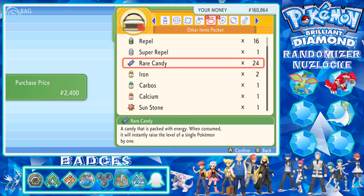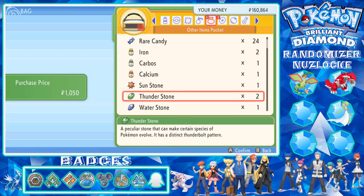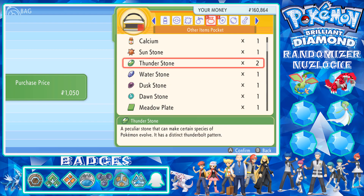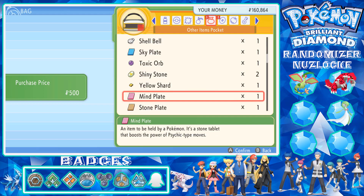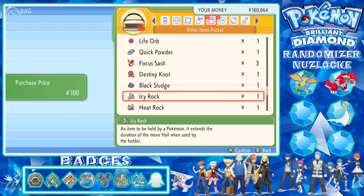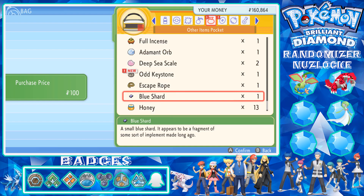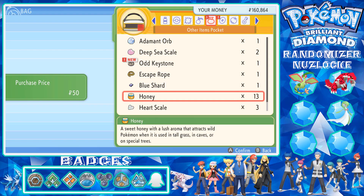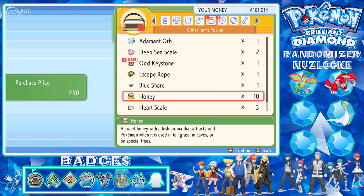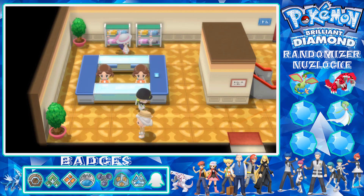I bought some Rare Candies at some point when I was randomizing - I forgot when but it was a little while ago. We've got some stones here - there's probably no need to sell them. There's not much else I can actually sell at the moment. I have some odd things - honey I don't really use much but it's only 50. I'll get rid of three of them. Alright, let's go upstairs.